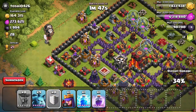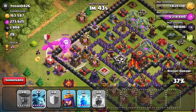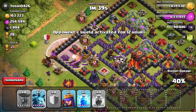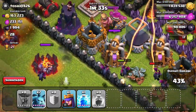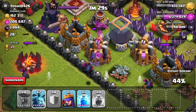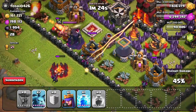I'm gonna use a couple of rage spells and try to secure one star. So far so good — 33% — but I'm out of troops. My last clan castle troops and the few minions I have left should give me enough to get to 48 or 49%. I do have the Archer Queen here so I think I'm gonna get a one star. But again, it's not about winning — it's about the new upgraded minions level six.